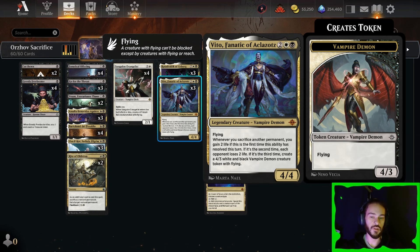This deck is focused around Vito, Fanatic of Aklazots. He is a 4 mana 4/4 flyer, and he has the ability: whenever you sacrifice another permanent, you gain 2 life if it's the first time it's happened; if it's the second time, each opponent loses 2; and if it's the third time, you make a 4/3 vampire demon with flying. So in a deck that has a lot of ways to sacrifice things, this card is busted.